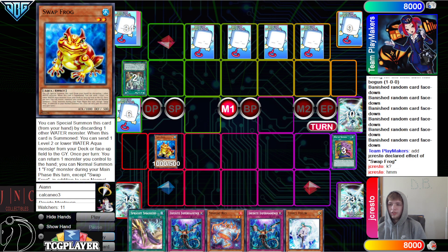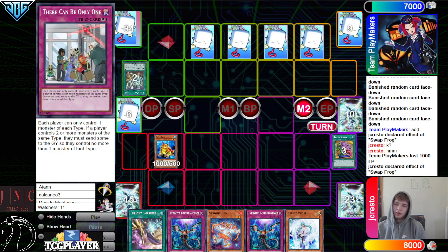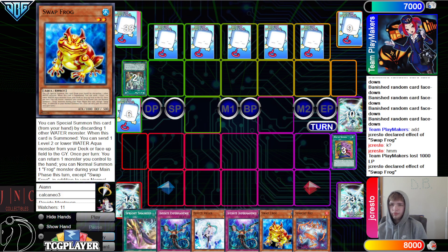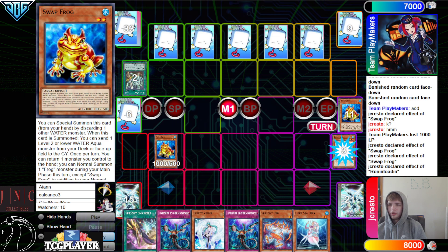Draw Imprim, Valor, Battle Phase, attack for 1,000, Main Phase 2, Swap to add itself back. Trying to play around Demise of the Land. Pass, draw Gozen, pass, draw D.Va. Summon Swap, Swap Effect to go Dump. It's going to Dump Swapfrog, banish Swapfrog for Ronin' Toten.